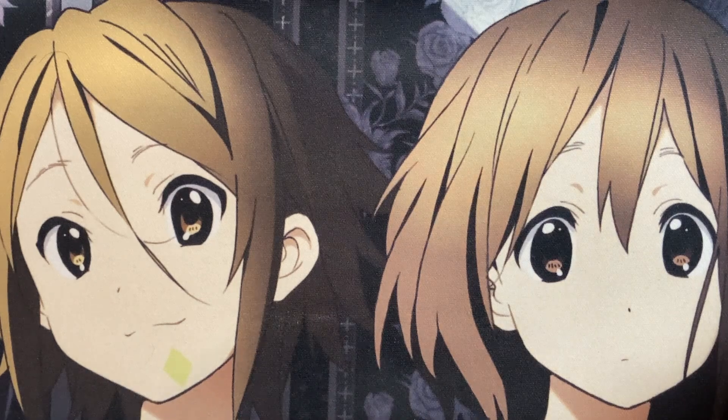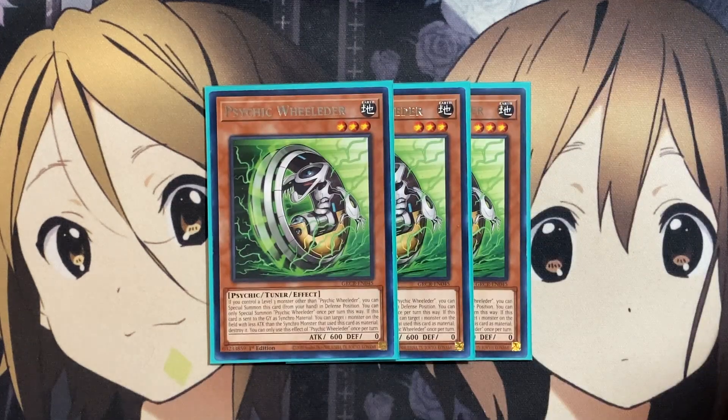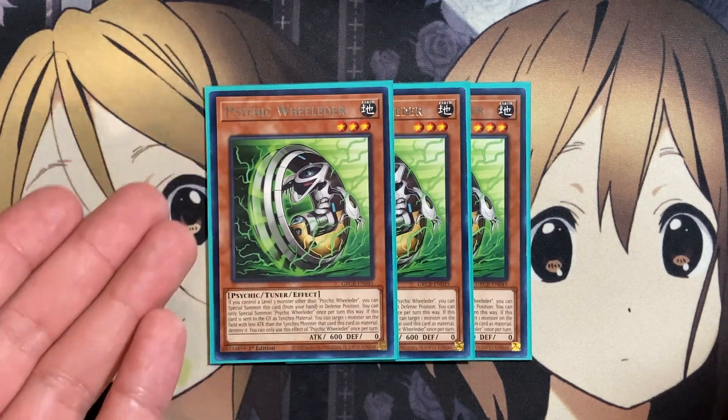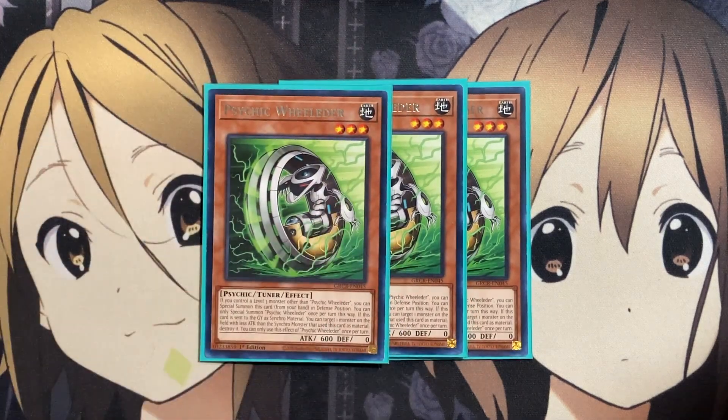For the Lao Lao position — you would run three Lao Lao additionally — but since I couldn't find any, I'm just putting in three Psychic Wielder. It's just an easy Level 3 tuner special summon from your hand if you control a Level 3 monster, which you will most of the time. But if you have Virtual World Lao Lao, you can put it in for this copy. It does have a destruction play when used as synchro material and sent to the graveyard, but I just couldn't find enough room for it.